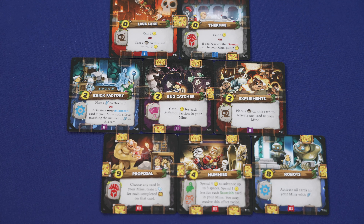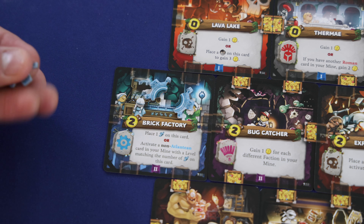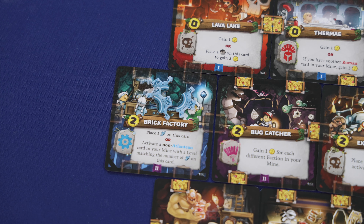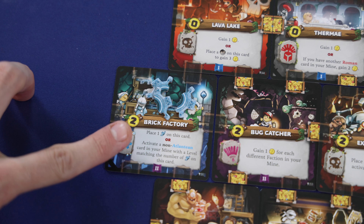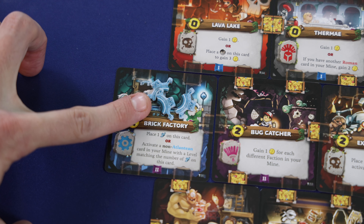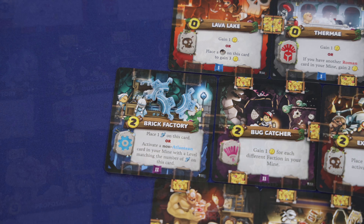Most of the abilities on cards are fairly straightforward, but there are a few different tokens we need to discuss. Some cards will reference machine tokens like the brick factory we have here. The effects of these machine tokens will vary based on the card text, but in general a card can only have up to three machine tokens on it. Many cards will give you different bonuses or options if you have machine tokens on the card — for instance, this card has an ability that allows you to activate a non-Atlantean card of a level that matches the number of machine tokens, so it could activate a level 3 card if all three tokens were on there.